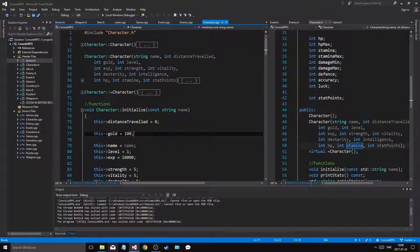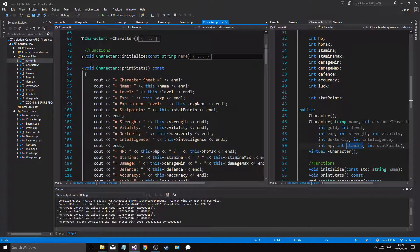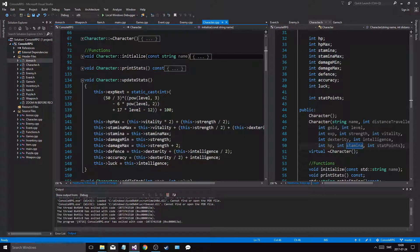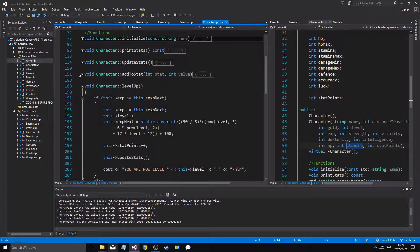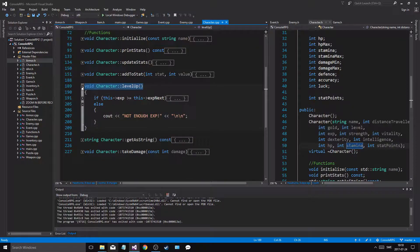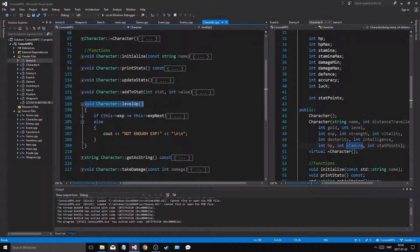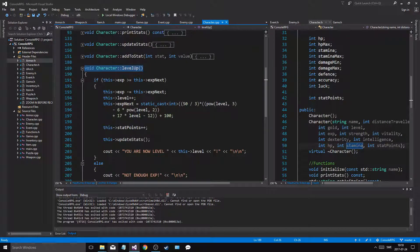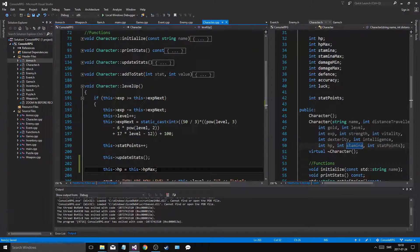What I have to do is when I initialize my character and update the stats, every time I update stats we need to set HP max. And for the level up, every time I level up I need to reset HP — this HP equals HP max. We reset our HP after update stats.